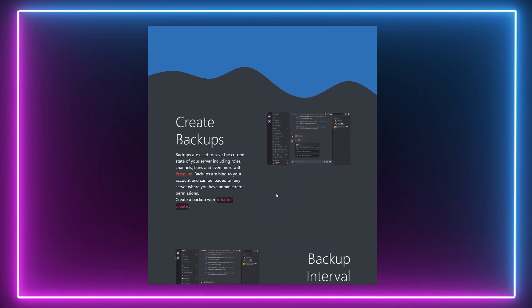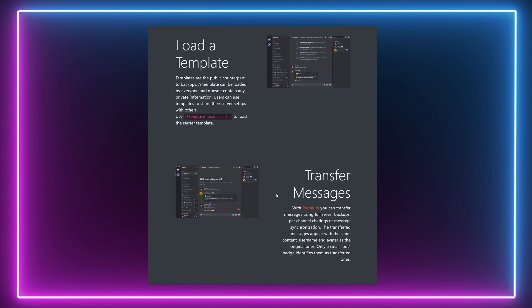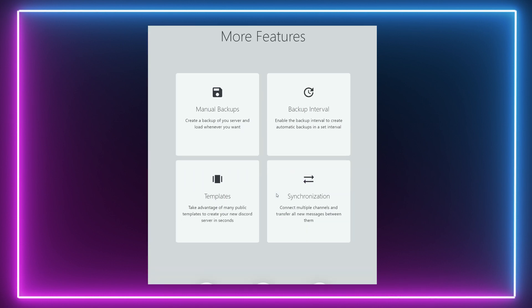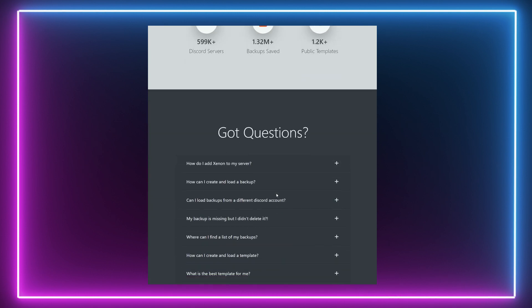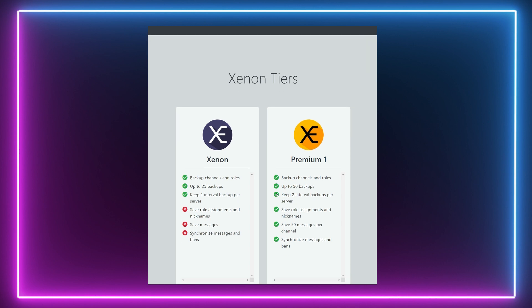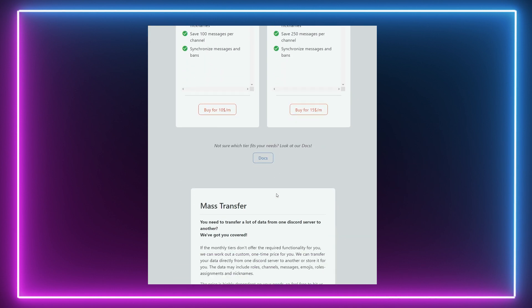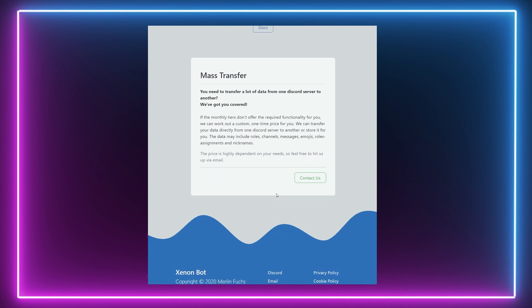The next bot is Xenon. Xenon is a bot that takes away the stress of losing data by backing up your server so you can quickly restore it to full working order if anything was to ever go wrong. The backup process can either be configured manually or set up to occur automatically in the event of a crash. Additionally, Xenon offers the capability to transfer messages between several different channels and upload server templates for different types of communities over several different languages.